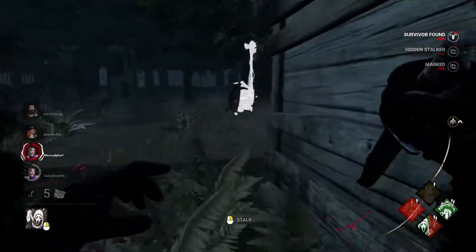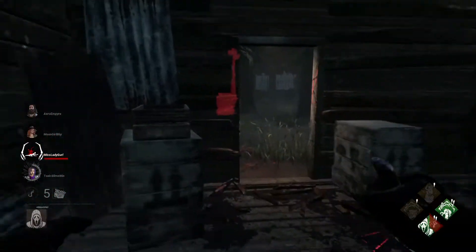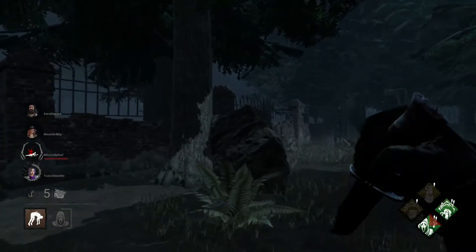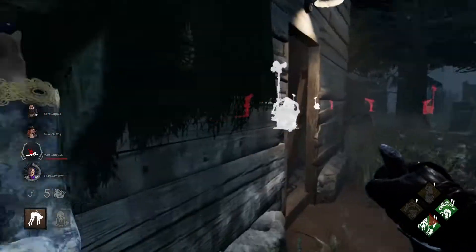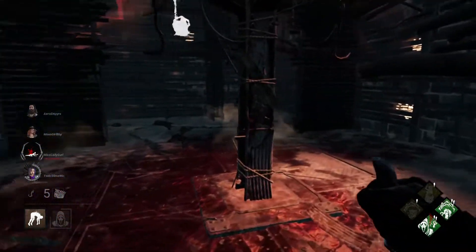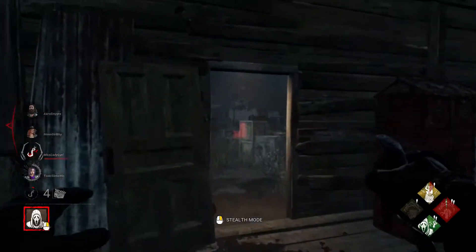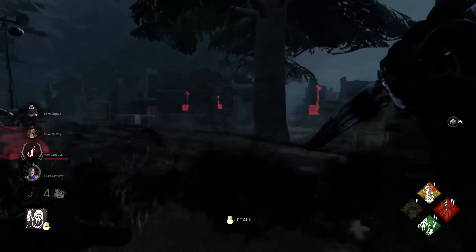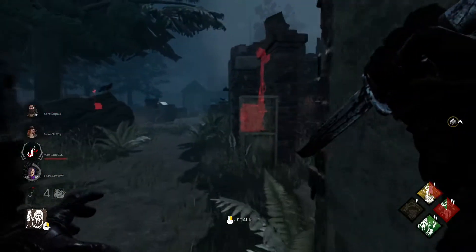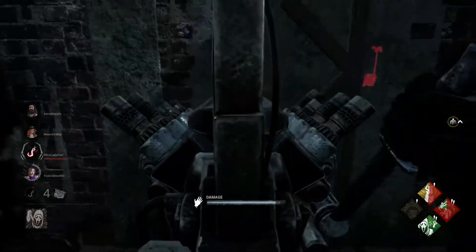Alright, fully stalked — and she's down! I better be careful because the other Jungshin was close too. Luckily, basement is nearby. Shack Pallet is down, so I can hook nicely here. And because of Pop, I can hopefully make it to that gen there. Since Thrilling didn't go down, it means someone's working on this gen here. It has a bit of progress on it — use Pop and get some value from that.